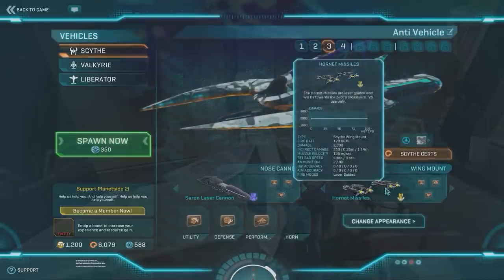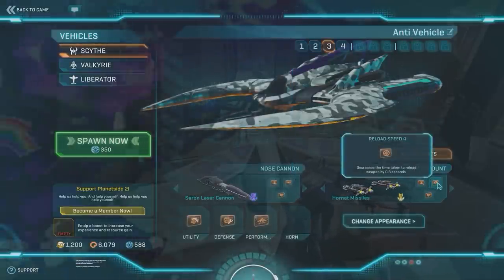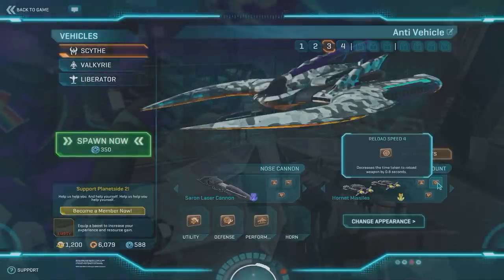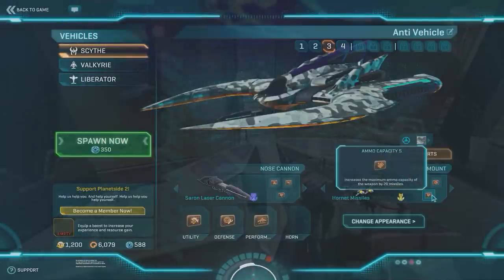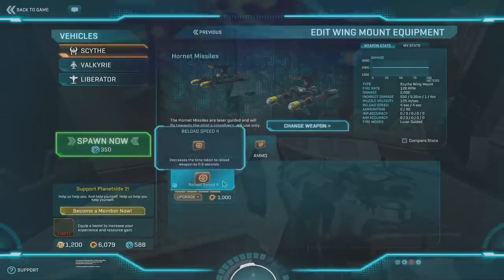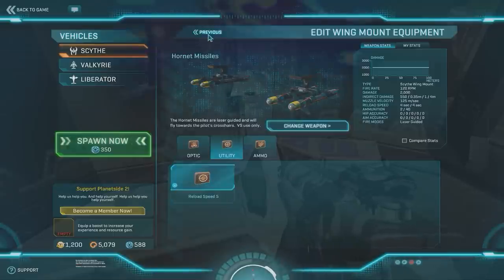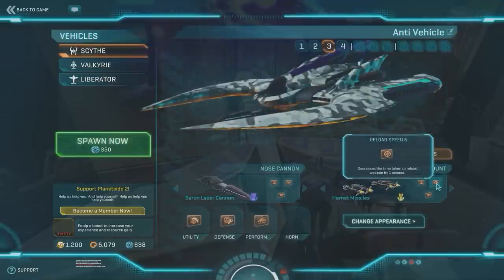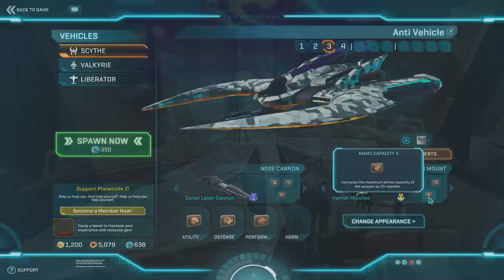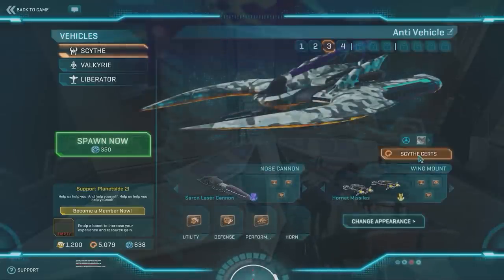My next two loadouts are for air-to-ground. I use the hornet missiles when going for vehicles. As I made this video, I realized I had certs saved up and could upgrade them further — the reload speed is now maxed out, I have thermal vision for them, and ammo capacity is fully upgraded.